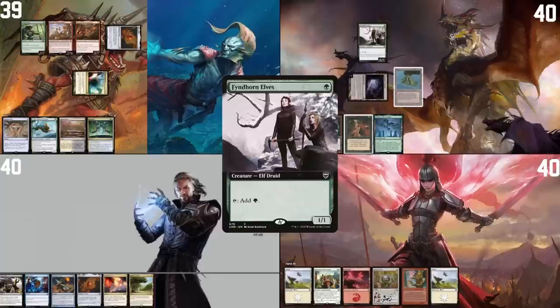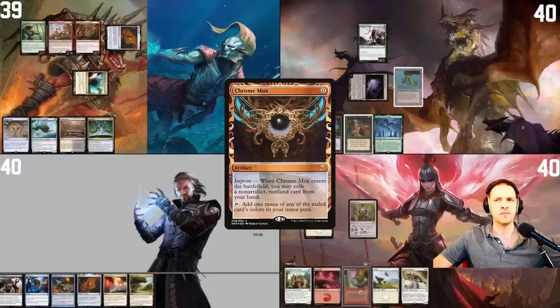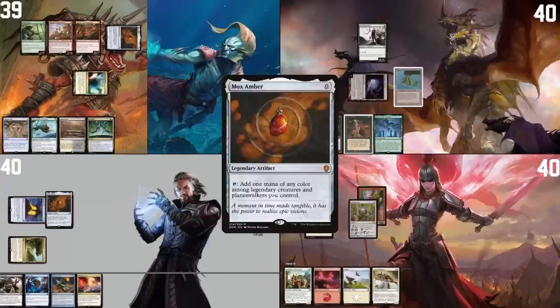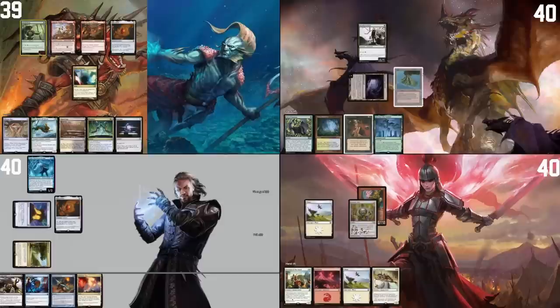Go to my turn. I will play this Volcanic Island. I'll tap Gemstone Caverns and play a Fyndhorn Elves and pass the turn. I'm gonna draw a card for turn, I'm gonna play a Plains, I'm gonna cast a Chrome Mox, I'm gonna imprint a Viacino Heretic and I'm gonna pass the turn. That's a pretty good draw — land for turn is an Exotic Orchard. I'd like to cast a Mana Crypt, then I'll cast a Mox Amber. Tap three for a Gale and with that I'll pass the turn.